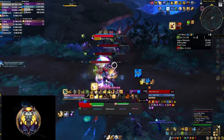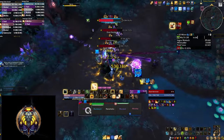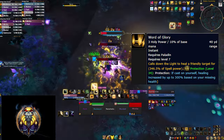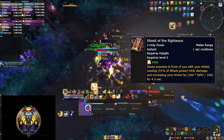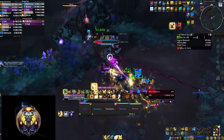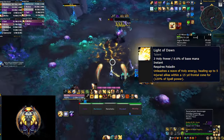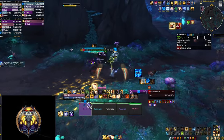You can have up to five stacks of Holy Power and once you have three you can use a spender ability. In Mythic Plus you only have one healing option and that's Word of Glory — a huge single target heal — and if you have no one to heal you can spend them on Shield of the Righteous, a frontal AoE damaging ability. You also have Light of Dawn, a frontal AoE heal, but you have much better options for AoE healing in Mythic Plus so that's a button you won't be pressing much or even at all.